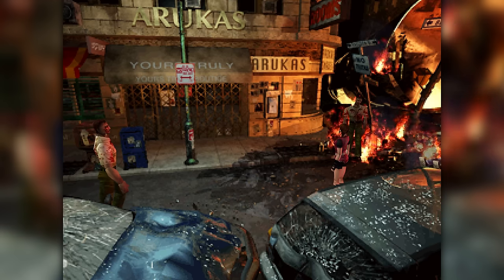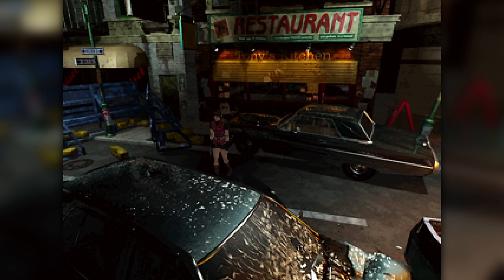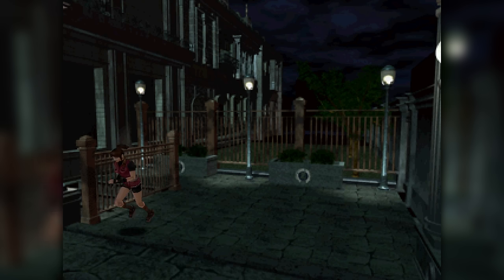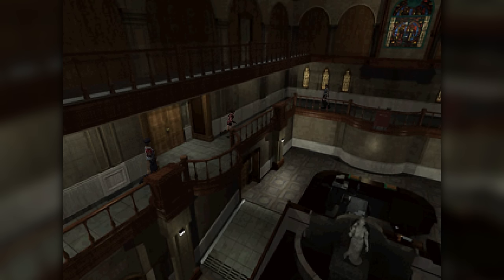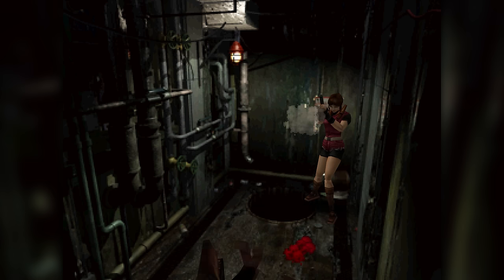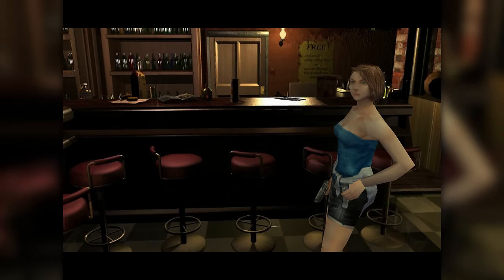One note: since the Source Next port is based on the Japanese original of RE2, the western version's extra enemy placements and hidden pickups aren't here, which can trip up longtime players' muscle memory. You can skip door animations in RE2, though there's a brief wait before the transition completes — still way shorter than watching the animations themselves. Other than that, this is just one of the best video games ever made, playable with late-90s fidelity at a modern resolution.